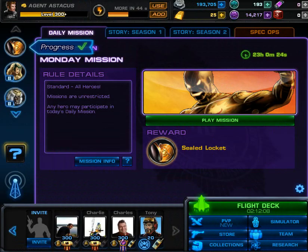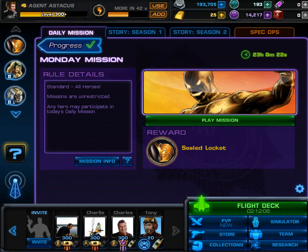So guys, that's it for this one. Not really much to say — very easy. We're able to use all of the heroes, so we have no handicap whatsoever. Just bring your strongest heroes and you should be alright. And remember: do not bring any energy attackers against X-Ray because he's gonna obliterate them. Anyway, until next time, see you later.